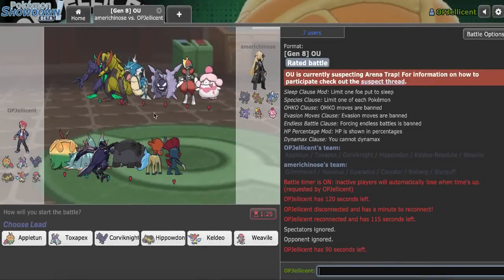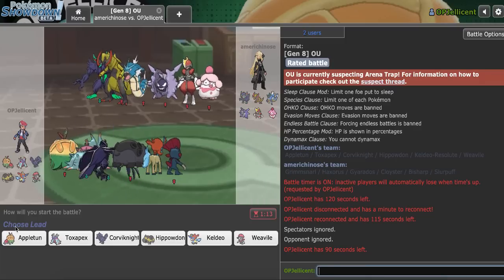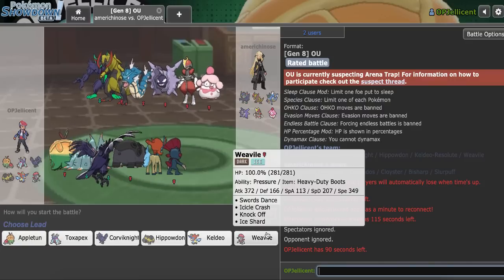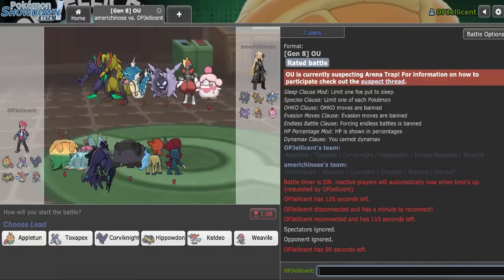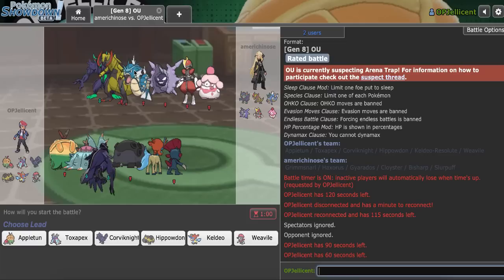I have another game right here - we have another Hyper Offense team. I cut a game out by the way, because I ended up running into Corviknight, Clefable, Toxapex and the game went up to like turn 250, and I just offered a draw and he accepted - figured that wasn't really worth the video time. Weavile looks amazing, I definitely want to try to SD with it. Keldeo is vital against Cloyster. Appletun can actually beat Gyarados, but I need to find out whether it has Bounce or not.